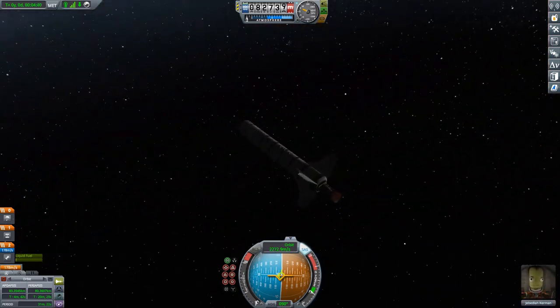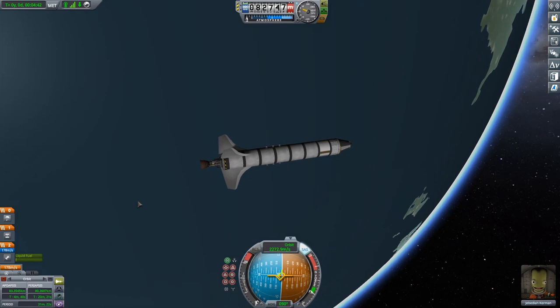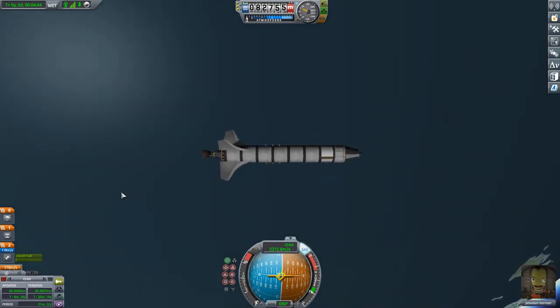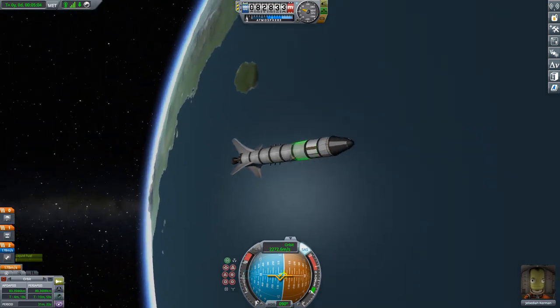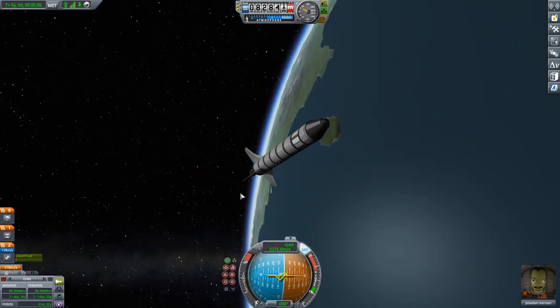Jebediah can now do all the things he wants to do. I'm hoping that if you're someone who's been having trouble with rockets flipping out, this video will help. If you're struggling with low-tech rockets like this one, there's still plenty of science around the KSC — scrounge around, unlock some better tech, and these rockets do get easier to fly. Thanks everyone for watching and hope to see you for the next one.